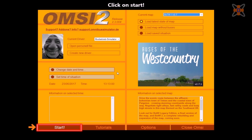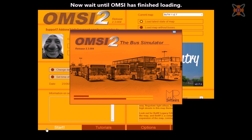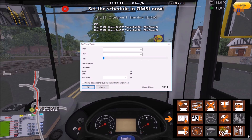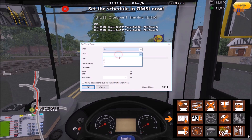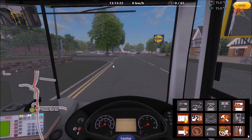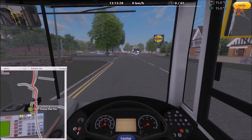Once OMSI has started, it will tell you to click on start as all the defaults have been set up. It will load up your map and bus as selected within the Bus Company Simulator DLC. Once the simulator has loaded, follow the on-screen instructions. Down here you've got a little arrow — select the timetable and use the information to help your route. In this case we're on line 35, select station 4, starting at quarter past 1, and click OK. You now have the map below and the route above.